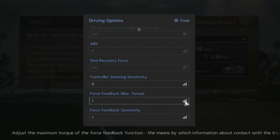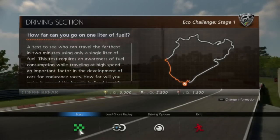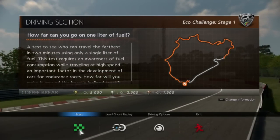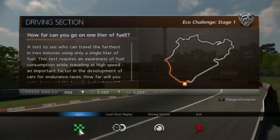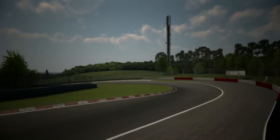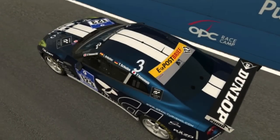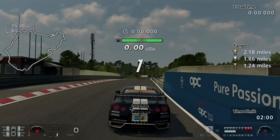TCS and ABS are off, so this is going to be an interesting little test. Taking us to the Nürburgring Nordschleife. Basically, we're going to be running pretty low RPMs. You also can't go off track — that's another thing you shouldn't do.